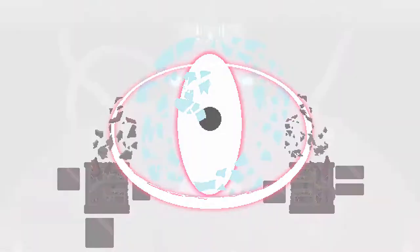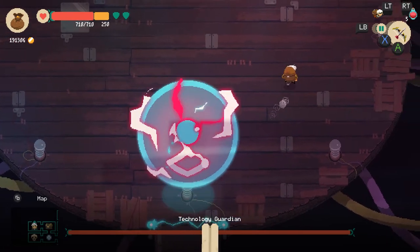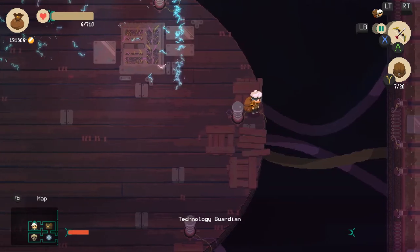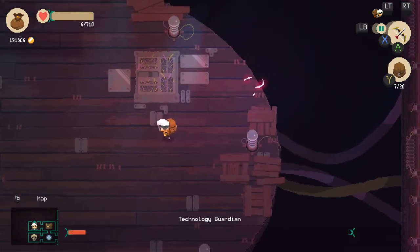The tech guardian is the Energy Flux and is absolutely the worst boss to fight out of the entire game. Thankfully it can only move to the 8 pylons around the boss room. Grab your bow and get as far away as possible. While you won't be able to see it on screen you can still do damage to it with your bow. This is the best way to save yourself from its quick attacks and beat it.